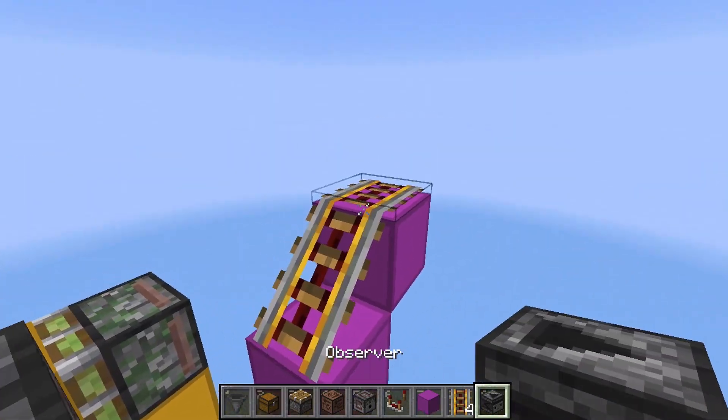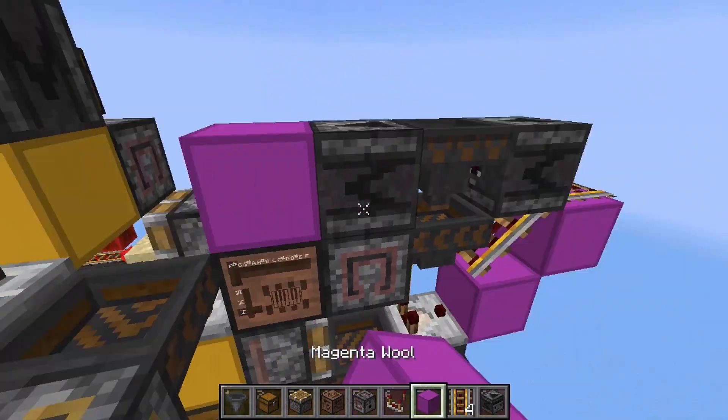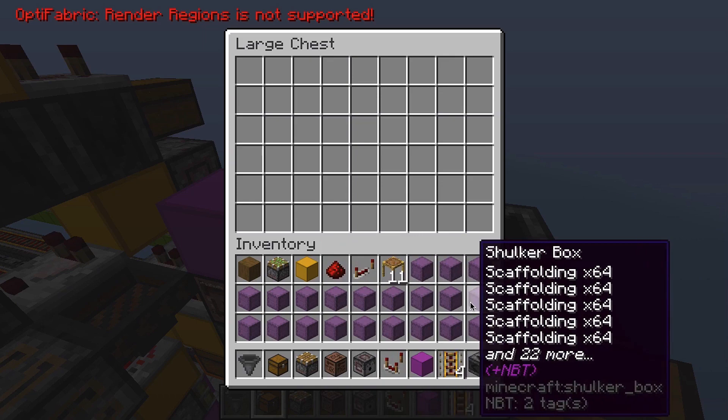Place an observer over here, grab two hoppers — this and that — and another observer over here with a block over here. Now place a double chest over here and fill it with a bunch of shulker boxes filled with fuel.